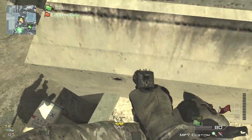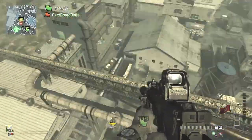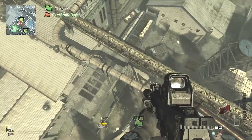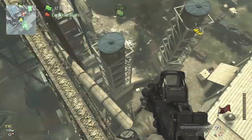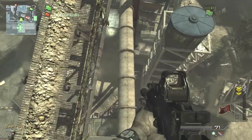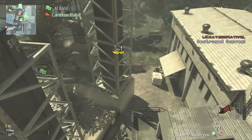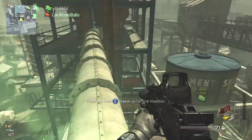Wait until the Osprey Gunner drops off the care packages, and then it's going to lift you up really high and push you over in the direction of the pipe. Wait until the Osprey drops you on top of this pipe, or just get the enemy to take out the Osprey and it'll drop you on top of it. You can then place your attack on top — this is the highest spot found so far on Foundation.